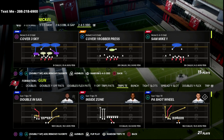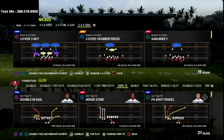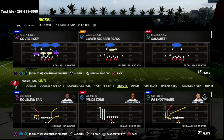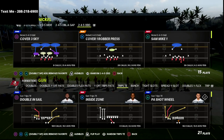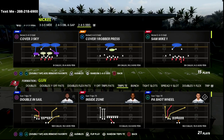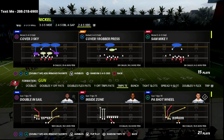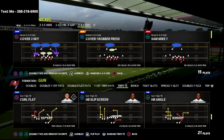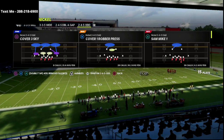Now in this video, I wanted to talk about a simple flood concept out of the Trips Tight End formation. It's going to be able to beat zone and honestly just give your opponent something else to think about. This play is what I call a constraint theory play where you can mix it in every now and then, and you're going to find it's open more times than not because people are so busy trying to cover everything else. The play is Curl Flat out of the Trips Tight End.